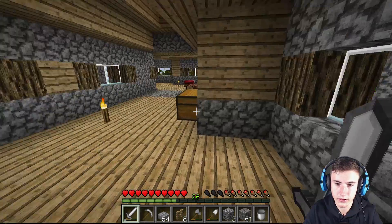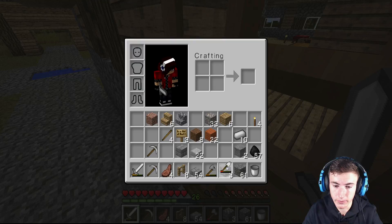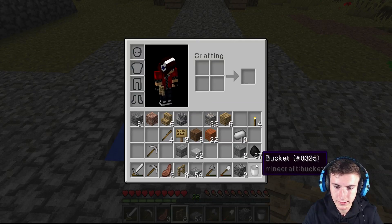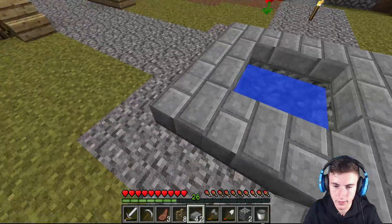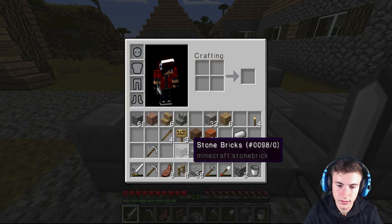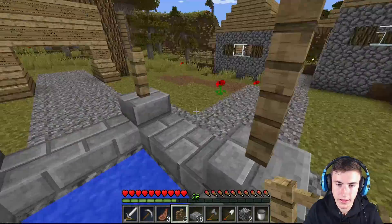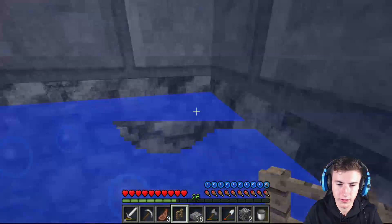We probably need to get food actually - that's probably a problem. Let's grab my cooked mutton. Put it like that, grab this, put it like that. I just want to have it one up from everything, and then the corners have it as a standard stone brick.